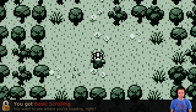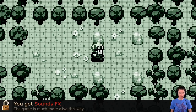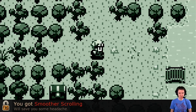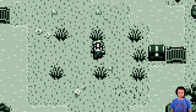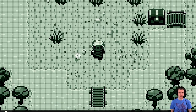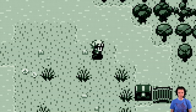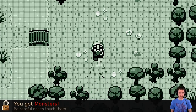You got basic scrolling — you want to see where you're heading, right? It's the building blocks of a game. You got sound effects — the game is much more alive this way. Smoother scrolling will save you some headache. The game is growing up right before our very eyes. Now we can navigate a little bit. You got a sword — now you can kill the evil monsters and cut down bushes. You got monsters, be careful not to touch them. We still have not unlocked music.